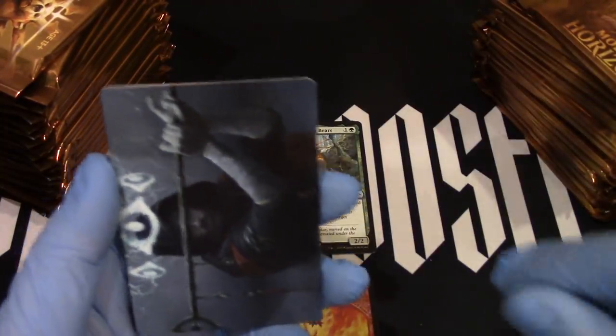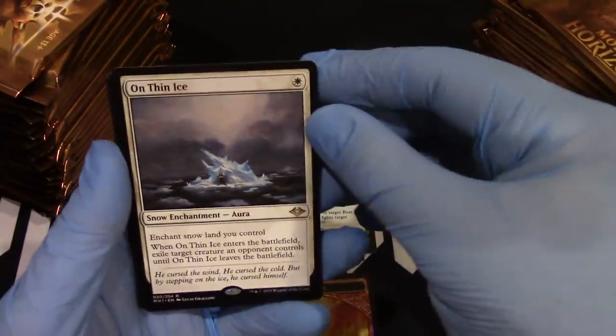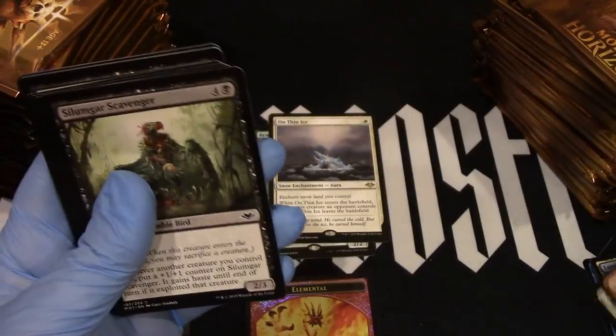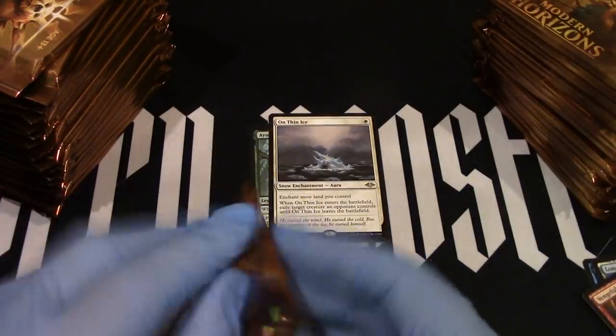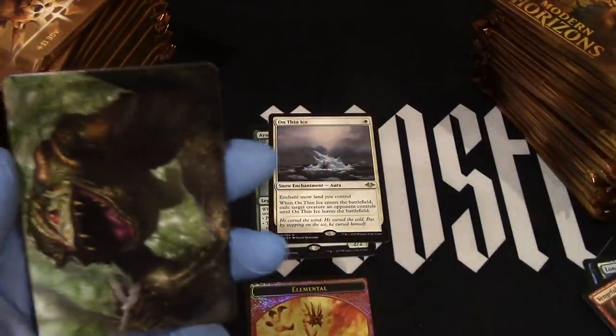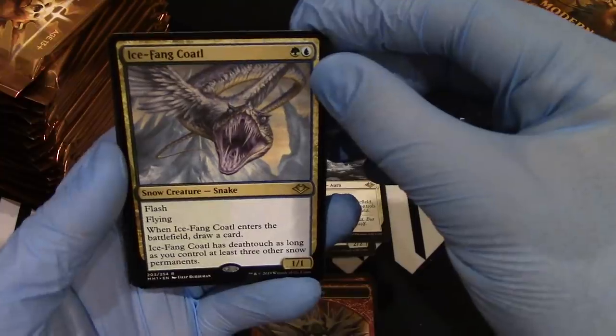Zombie. We got our artwork and a swamp. And On Thin Ice — dun dun. This could be the reverse of last time. Goblin. Foil, foil. Artwork. Planes. And Ice camp. All right, that's good.